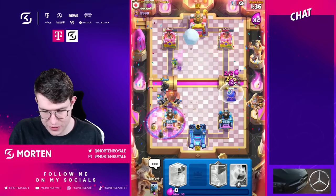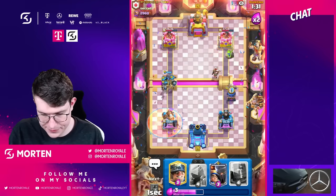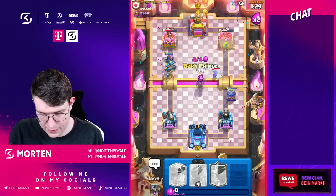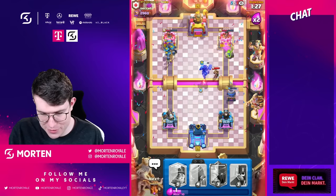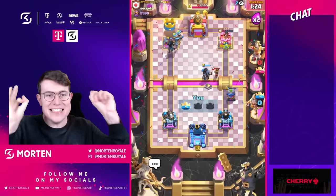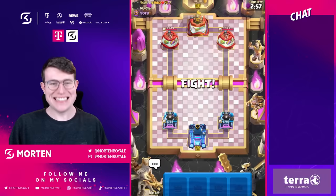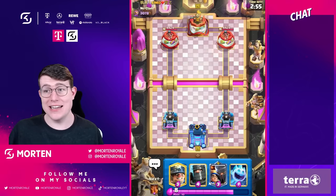I'm going to drop that poison now because I know he will be low on elixir. Dark prince in time — let's go! Look at the damage coming down on the left-hand side, look at the right-hand side. This is exactly why we're using this deck, guys, because it counters the meta we play against.